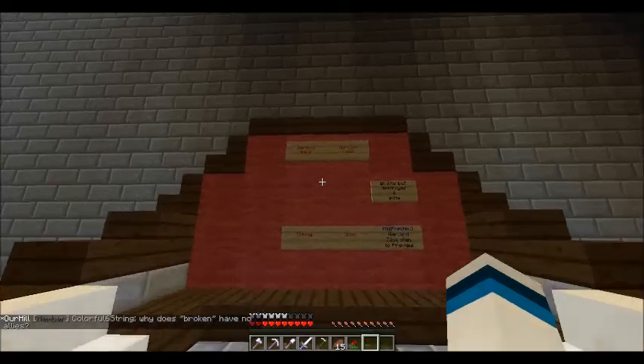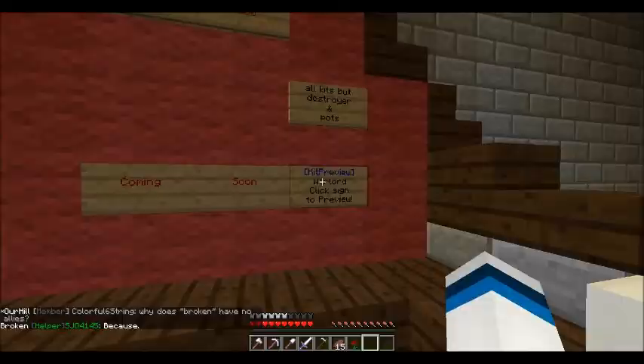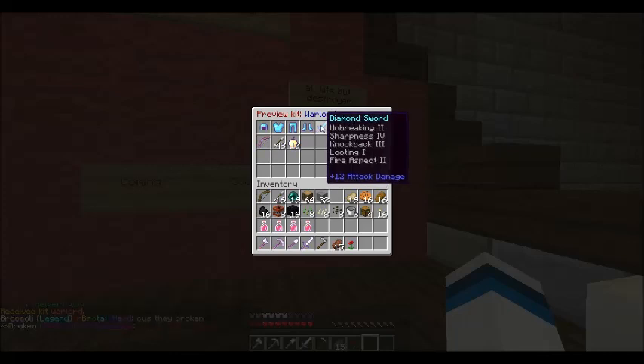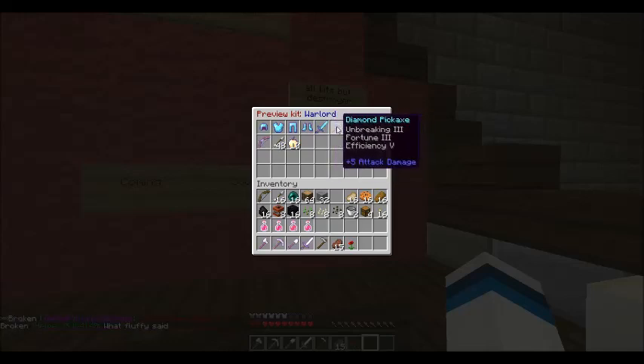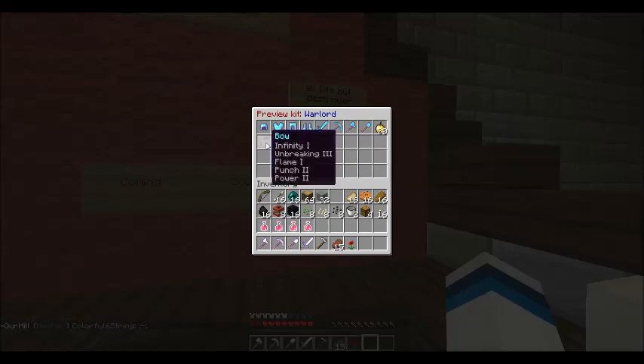Up here there's Warlord for $200 — still coming soon. But you can have a sneaky peek at the enchants: you get all these enchants on the diamond sword doing plus 12 damage, diamond pick, diamond axe, diamond shovel, thirty golden apples, more enchants on your bow, forty-eight arrows, and ten notch apples.